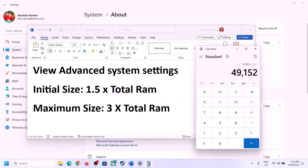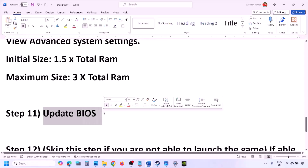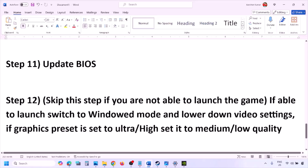The next step is to update the system BIOS. Go to your system manufacturer's website (e.g., Dell, Lenovo) and select your model number. Find the latest BIOS update in the software and download page and install it. For laptops, ensure the battery is above 10% and the AC adapter is connected before updating. Do not unplug the power cable during the BIOS update. After the update, log in and launch the game.